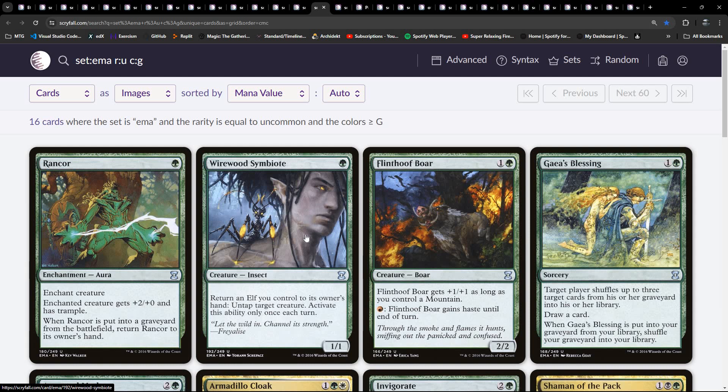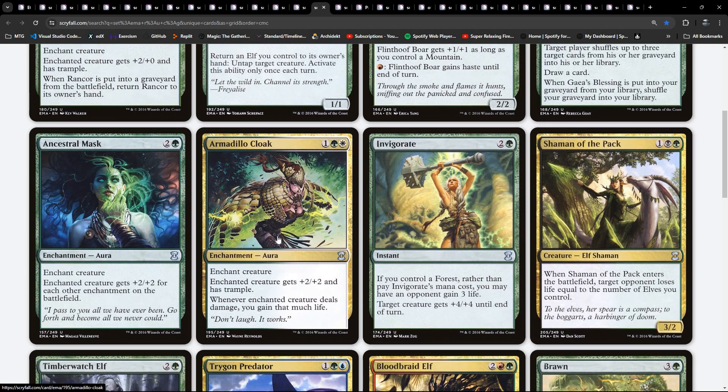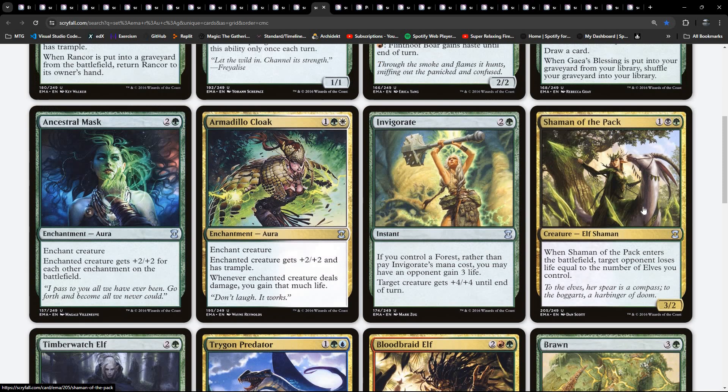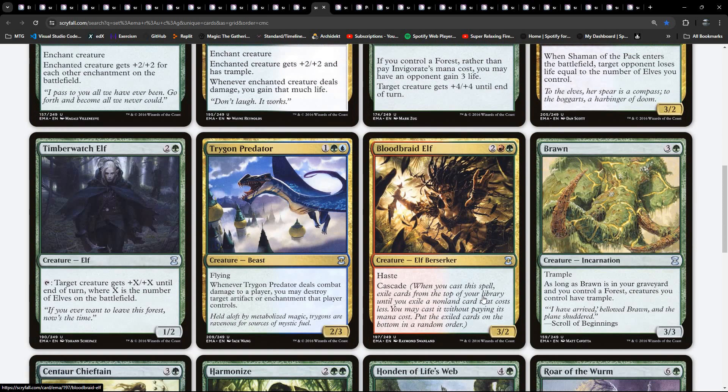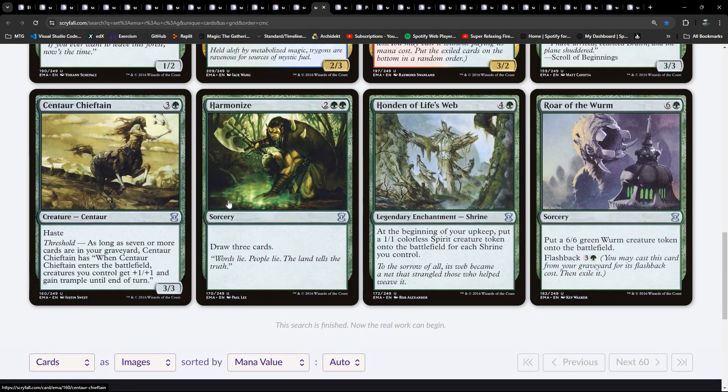Rancor! Well, there you go. Merfolk Looter Symbiote. Fling - which is green-red. They've sort of nicely sprinkled the two-colour stuff without going overboard, so that's nice. And we've got Harmonize as well. There's our green shrine spell. And then we have Aether Mutation of the Worm with Flashback on it. If we can get that into our graveyard - there are other ways in here beyond casting it from flashback. There's other ways of getting stuff into a graveyard beyond just discarding it or through combat damage.